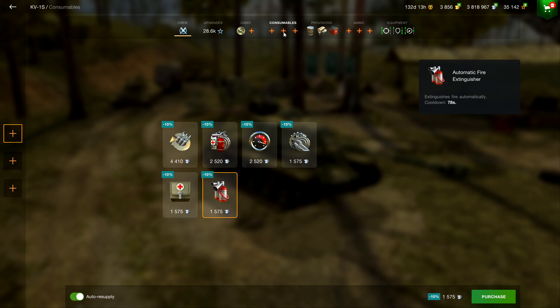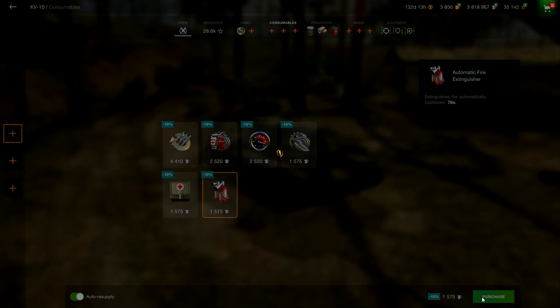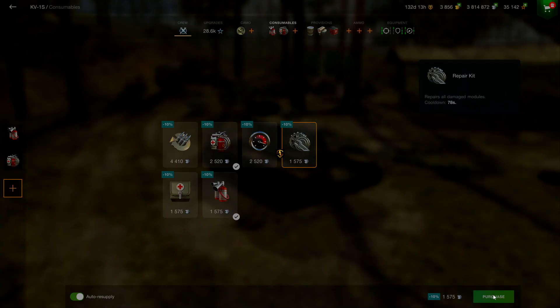For consumables, get an automatic fire extinguisher, a multi-purpose restoration pack, and a repair kit. Load mostly AP, then APCR and HE.